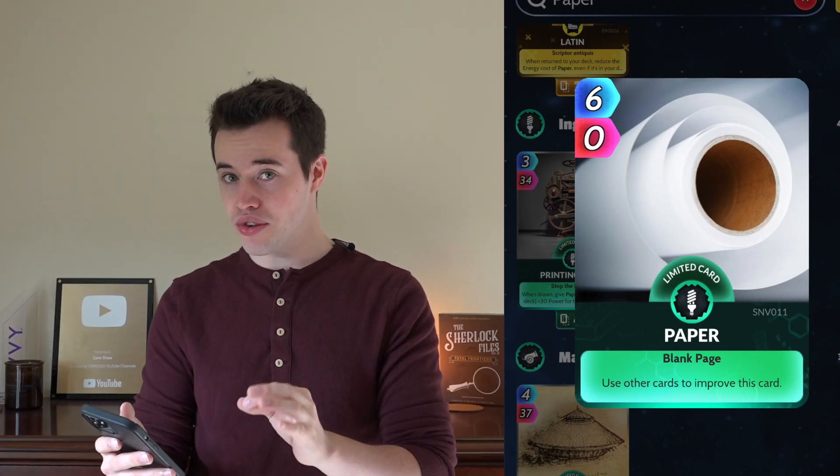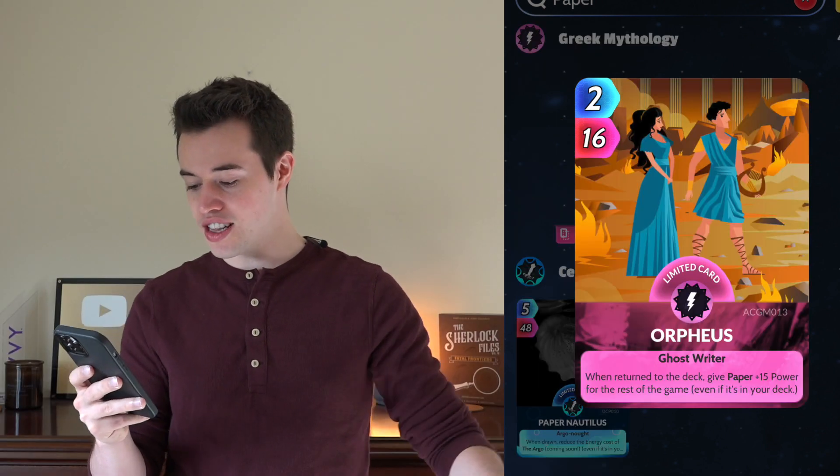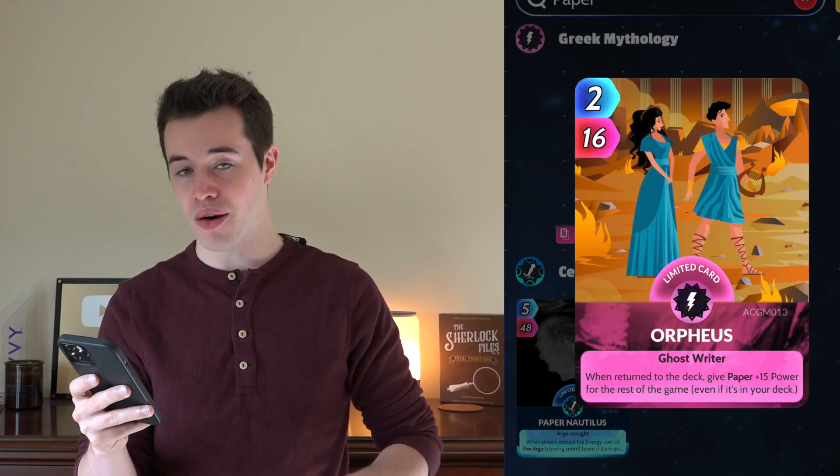So you've got Paper, which is a card that only improves when other cards improve it, such as Orpheus. When returned to the deck, Paper gains 15 power for the rest of the game, even if it's in your deck. That's very important.